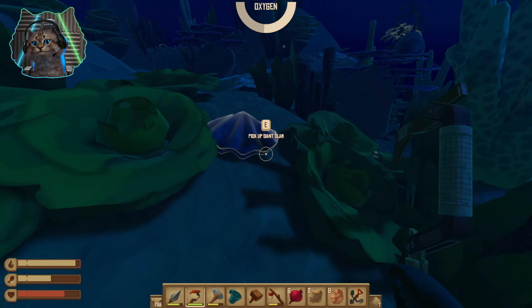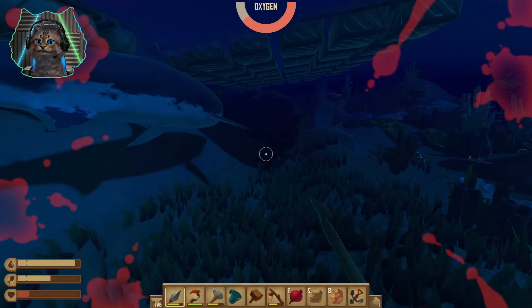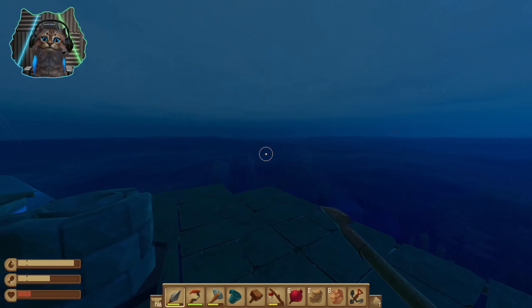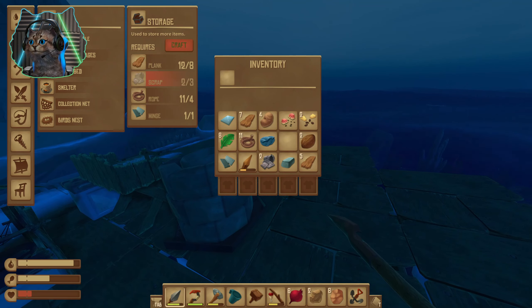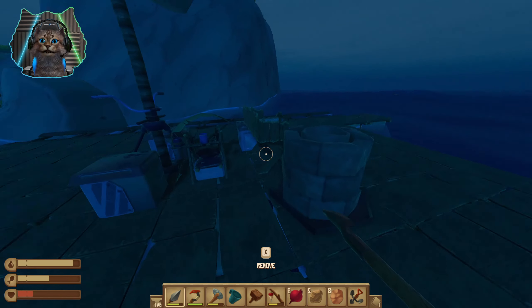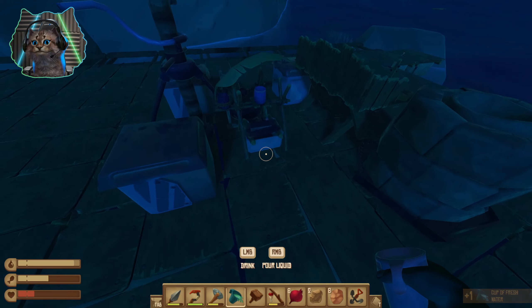Stupid shark — a ninja attacked me! I'm getting out of the water. That was close — time to heal. Too bad I can't just fill a bucket right from here. All I need for the desalination purifier is four... three more glass and six plastic. We've got the plastic I think, but the glass we definitely do not have. Get the fresh water to drink — we got maxed out.